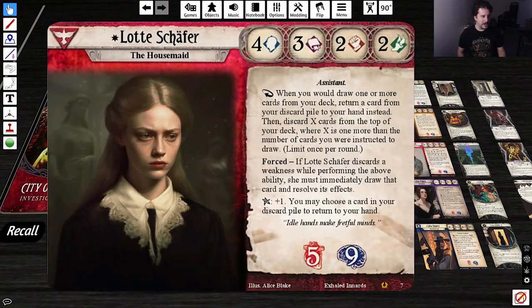Next: Lotta Schaefer. Stats 4-3-2-2, soaks for 5 and 9. When you would draw one or more cards from your deck, return a card from your discard pile to your hand instead, then discard X cards on top of your deck where X is one more than the number of cards you were instructed to draw. Limit once per round. That's dredge — this is Golgari.